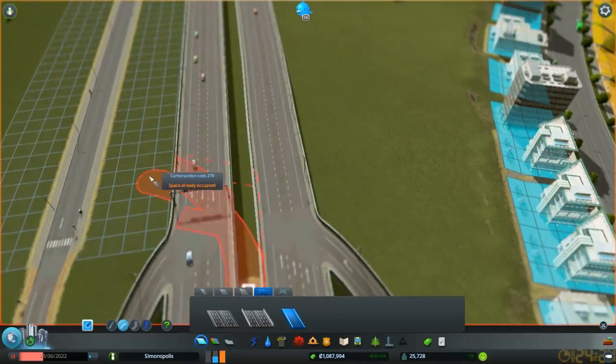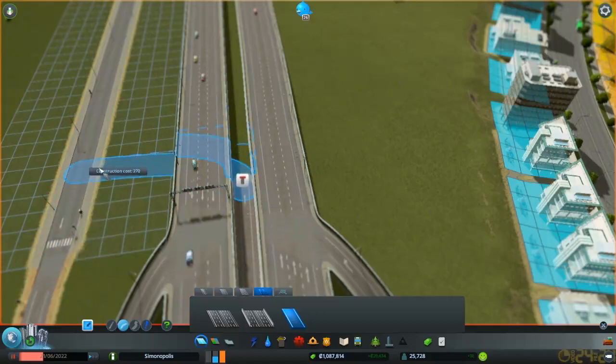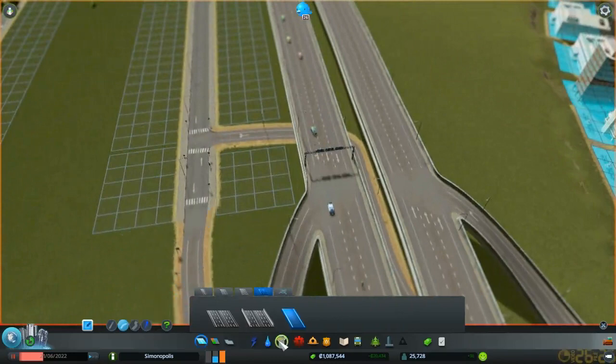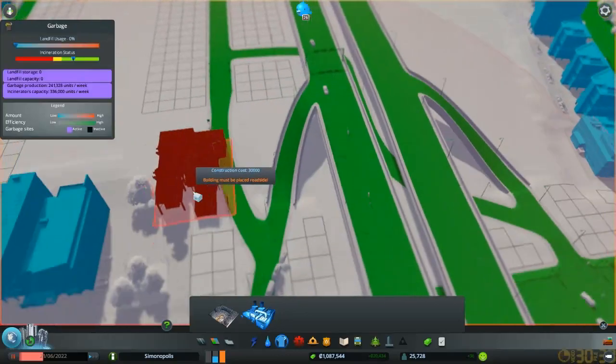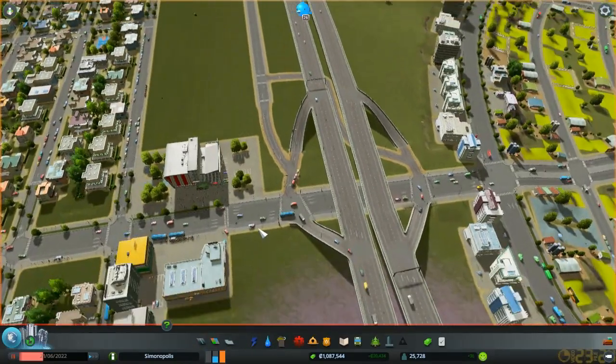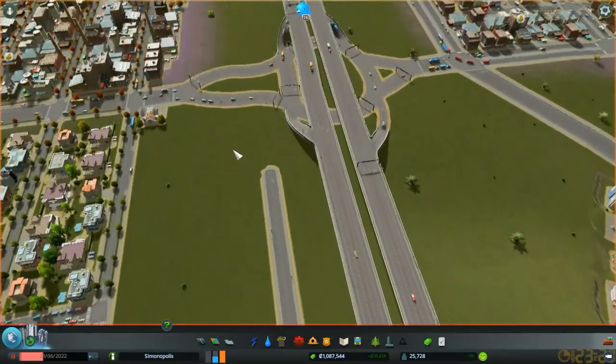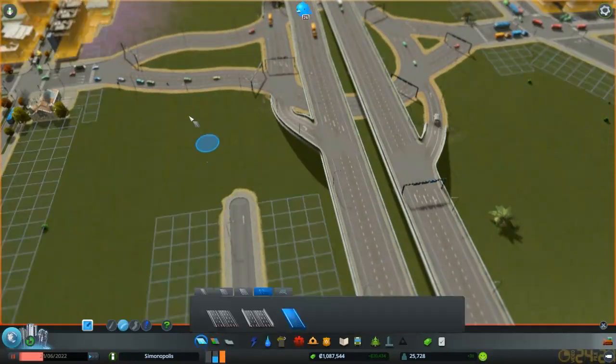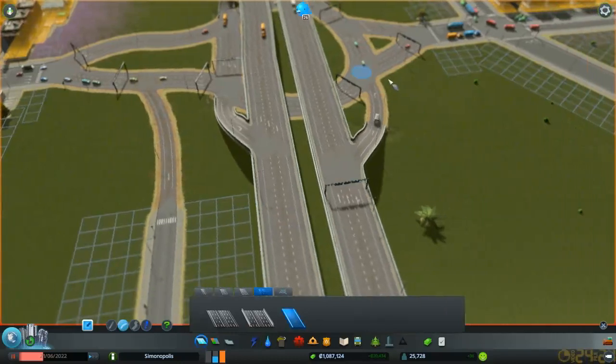Not really... The support is like right underneath us, so we can do this. Insane! And we can actually fit one of these things right there. So the idea is you create a completely separate road for your rubbish, like this.